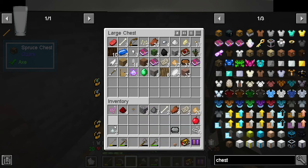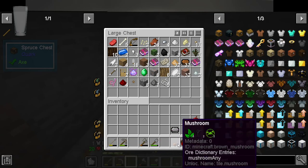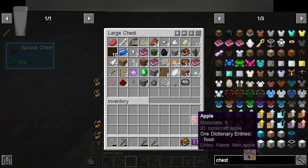We do have some iron on us which will help. We have a magical lead which I don't remember doing anything with, and we've got our other tools and stuff, and we've got one apple.